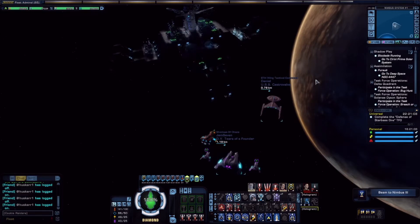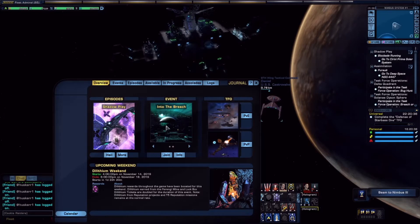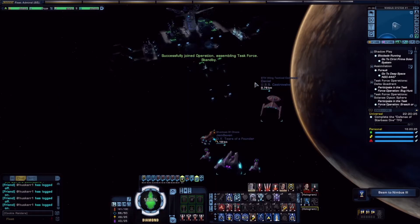Anyway, enough of me rabbiting on — let's get this party started. I'm using my off-side tier 6 ship because, in my opinion, when doing this event or even just the PvE version of this, a smaller or faster ship is much better for it. Some people do go in with bigger ships because they obviously know what they're doing and are a lot more daring than I am. Without further delay, let's get started.